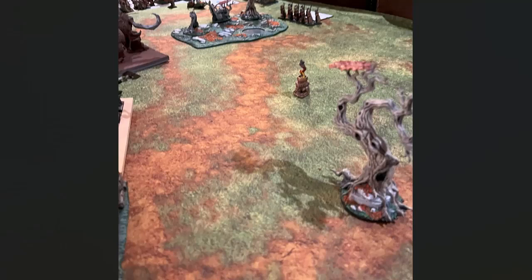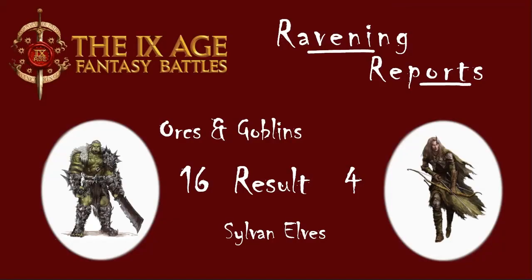Turn six for Sylvan Elves: all he had was those two units of Archers. He rallied both of them to save their points. The game ended in a 16-4 victory for Orcs and Goblins.